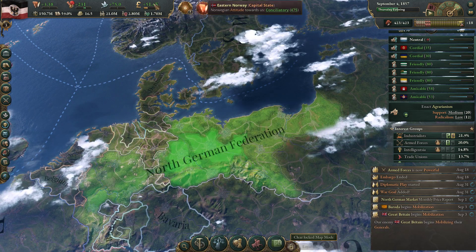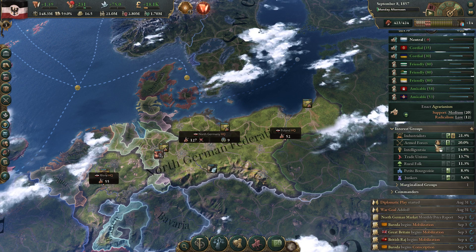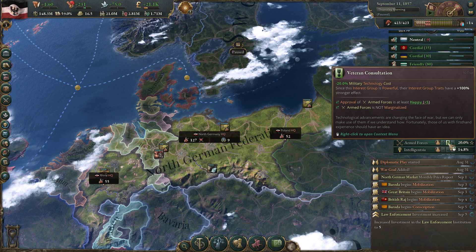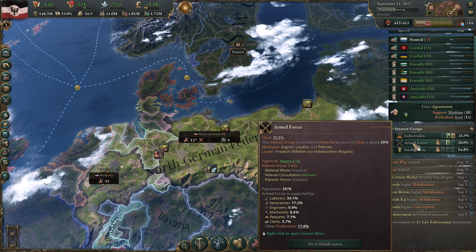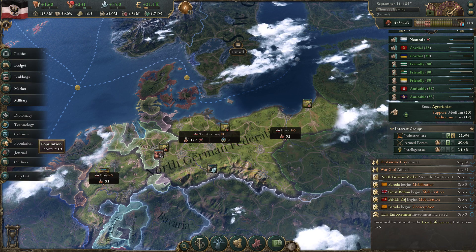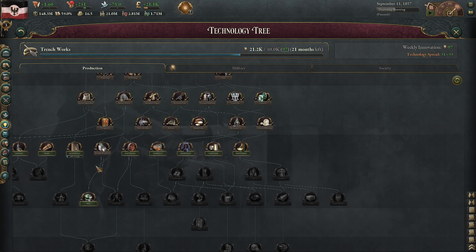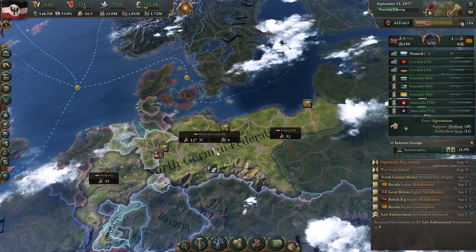Starting to build up the barracks now - that should decrease our monetary supply, obviously. But it should also mean minus 20% military cost. And ultimately, if we do get the armed forces to like us a little bit more, we're going to have better troops. We don't need to do that now, but we definitely want to have that before we get into the war against the Austrians.